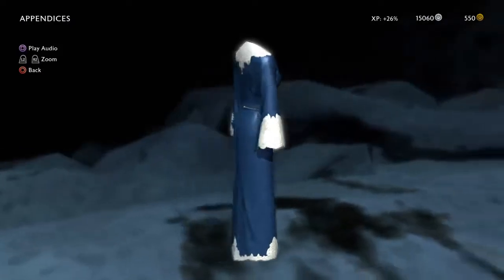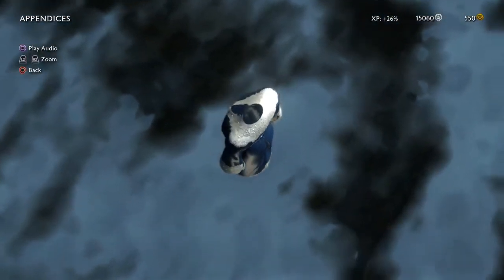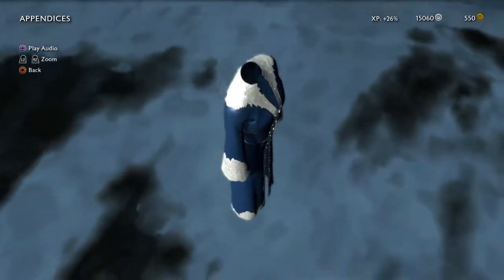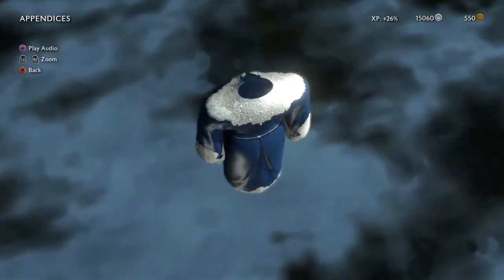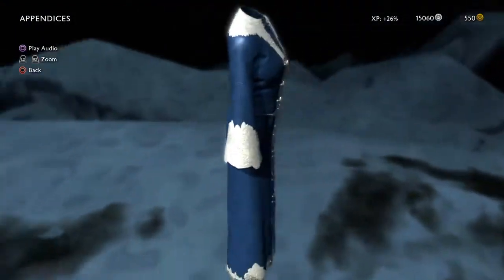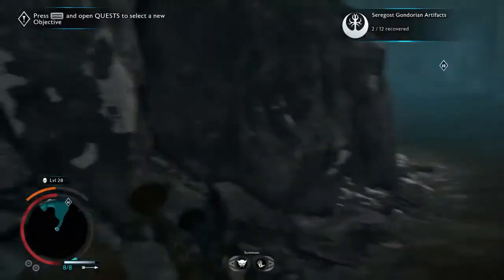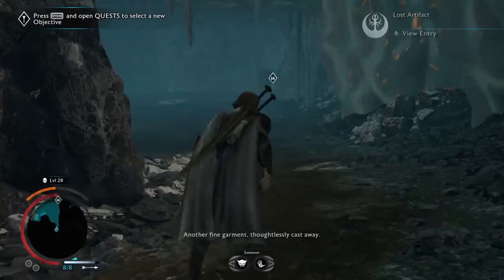I wonder if the noble families of Minisethil spared a thought for us, holding all of Mordor at bay while they danced. But I do like the design of this dress. You can see the wing patterns there on the shoulder and on the sleeves, reminiscent of the seabirds, which are on a lot of Gondorian armor — the wings are a very common motif in Gondor.